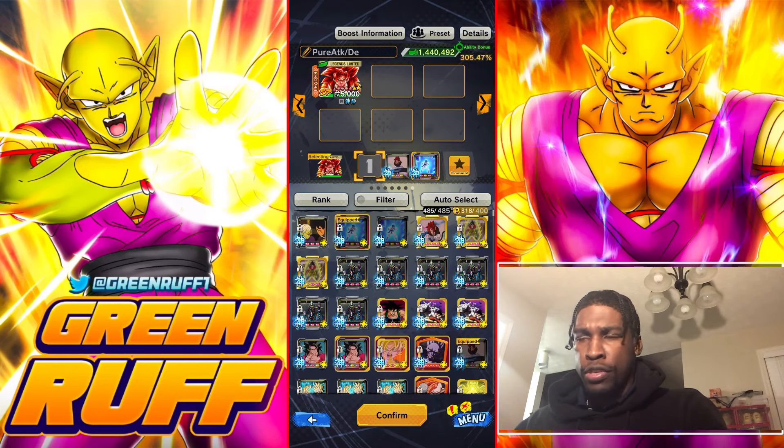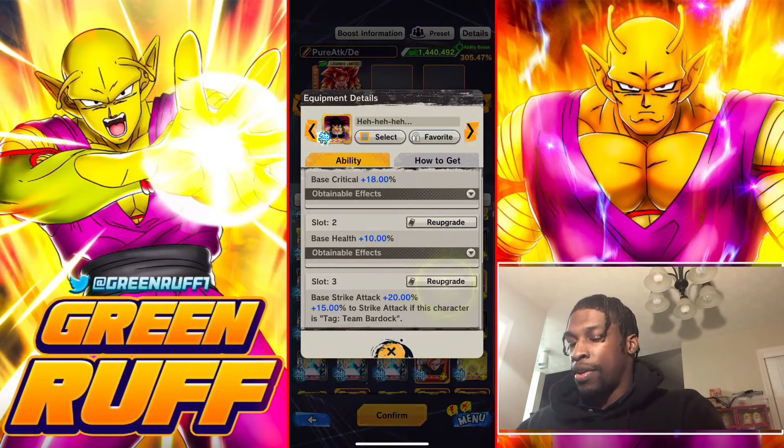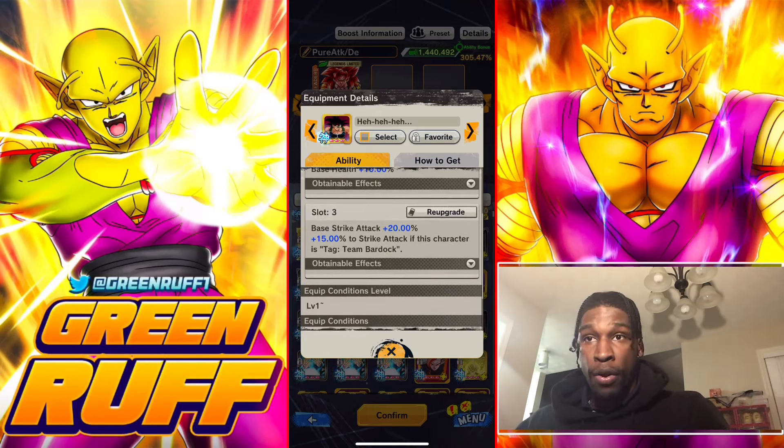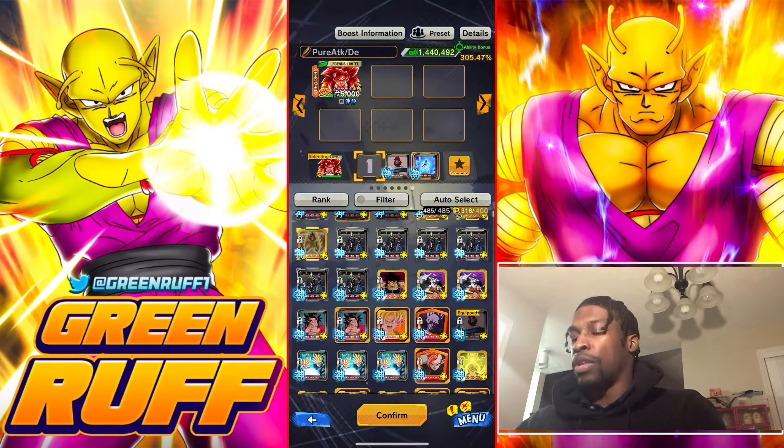For the Saiyan team — which is also really powerful — you've got UI Sign, Goku Bardock, Pikkon Gogeta, Ultra Vegeto Blue, Ultra Gogeta Blue, and Evokin. You can even do a mono-green team with him, Evokin, and Pikkon Gogeta. On the Saiyan team keep the same first two equipment pieces, and if you have Goku Bardock you can run an equipment that gives critical hit boost, base health, and an extra pure strike when paired with a Bardock character, plus 20 base strike.